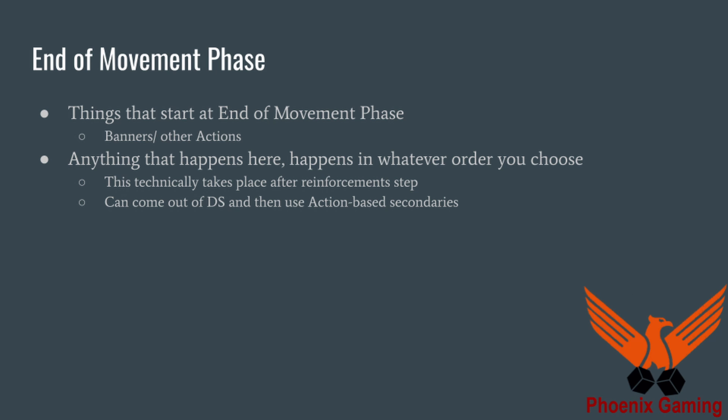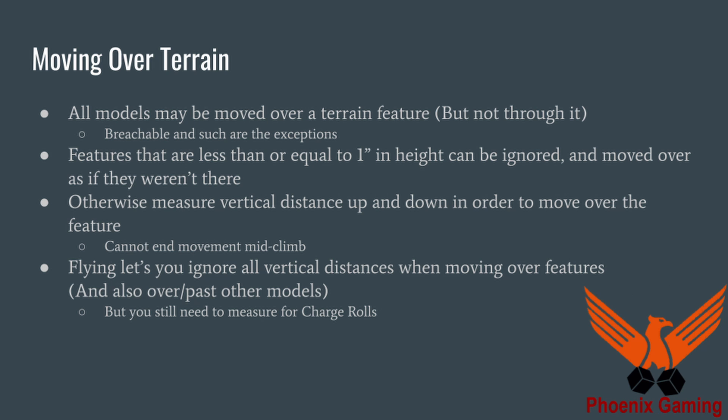Now we're going to go over some extra things that interact in the movement phase. One of those is moving over terrain. If the terrain feature is one inch or smaller, you get to just move over it as if it didn't exist. There are some features you can't end your movement on top of, but generally speaking you just march over it. If the feature is more than one inch in height, you have to measure the vertical distance up and then the vertical distance down to move over that feature, and you cannot end your movement mid-climb.